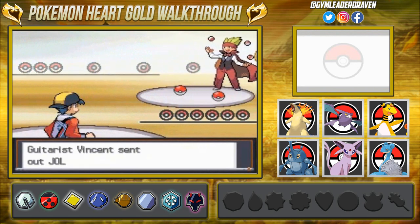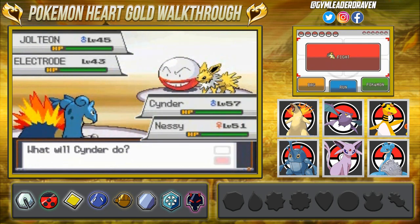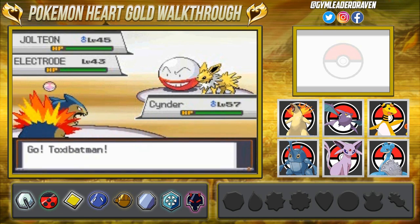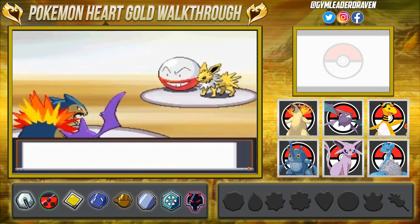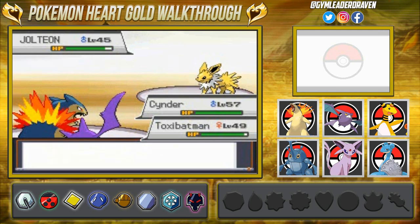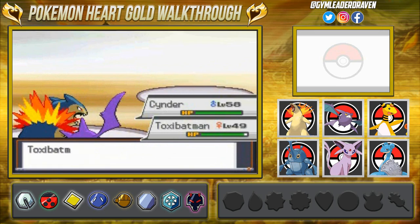Here we go — our very first battle in the Kanto region, and the theme song changes. We're taking on both Jolteon and Electrode. Electric type Pokemon are usually fast, so bring paralysis heals because they will paralyze you. Right after switching out Lapras for Toxic Batman, we go with an Earthquake attack — two birds one stone. Electrode and Jolteon both faint. Cinder grows to level 58!